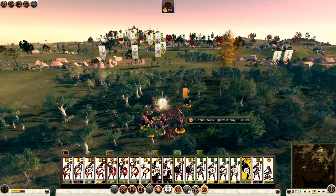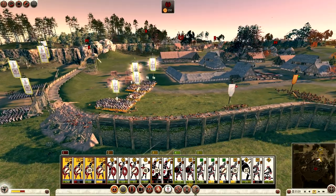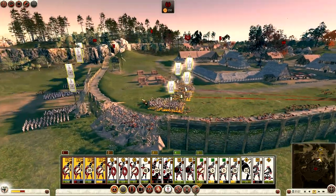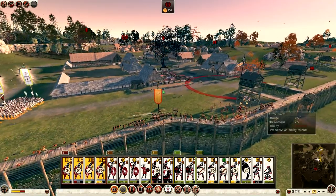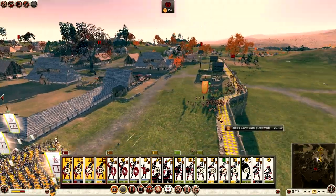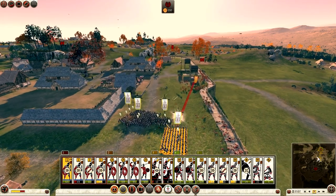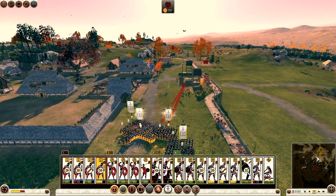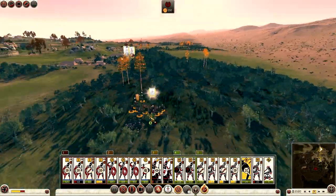Enemy general's dead — good. Peltas taking these guys down a treat. Charge now with my Libyan infantry. The Hoplites are going to get up to the walls and capture that tower in the process. We'll clean out these guys at the front — we haven't come up against their spears yet so I assume they're further back. We need to claim this bit anyway and capture the gates.